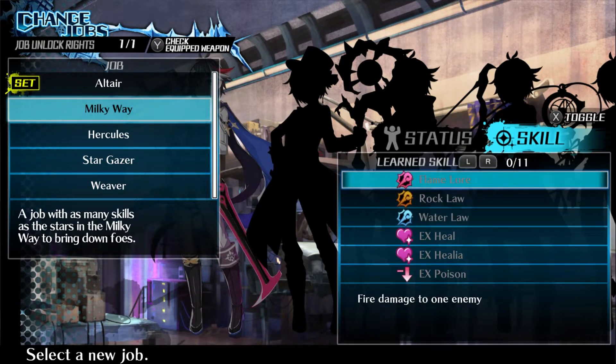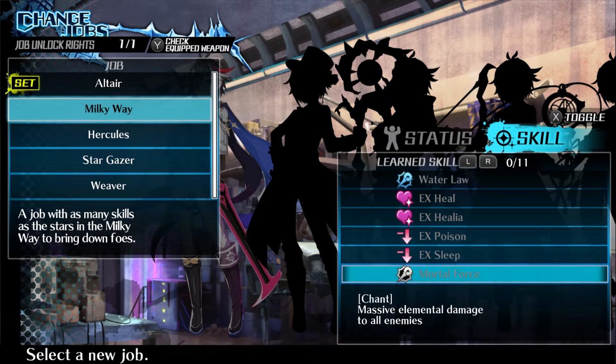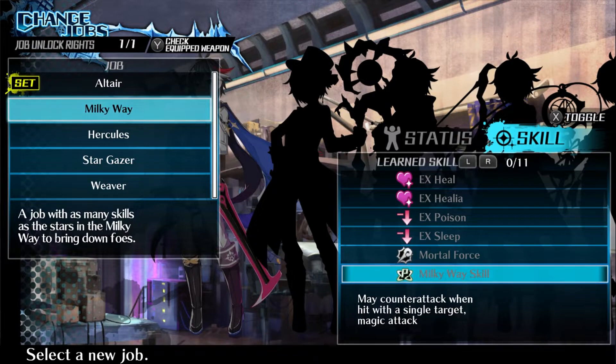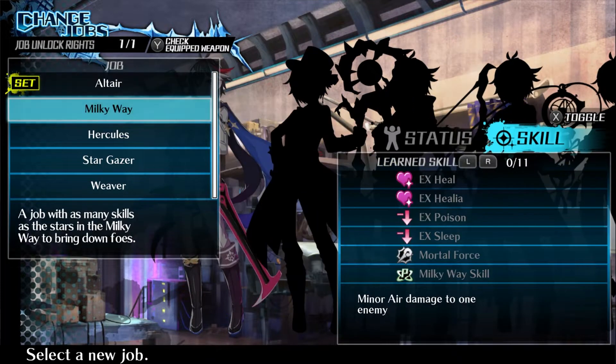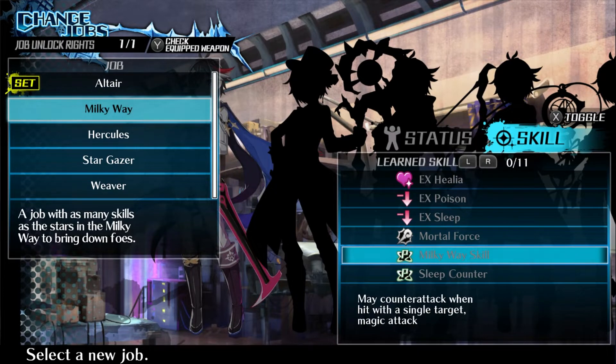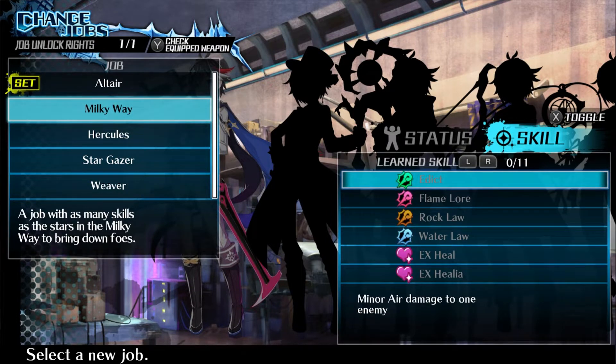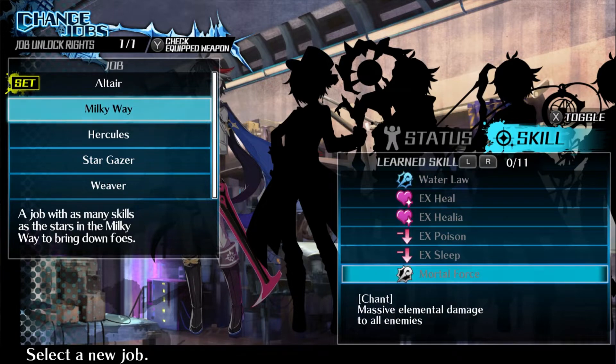Then you have Milky Way which has three elements, two heals, poison sleep, and a massive mortal force at the end. This looks like the best one for Otsu right now just because of mortal force. But there's a passive that says 'may counter attack when hit with a single target magic attack' — that's awfully specific. And sleep counter: chance of countering with sleep — basically never gonna be used for bosses because bosses are never weak to sleep. Milky Way is literally elemental coverage, don't die, also nuke them.